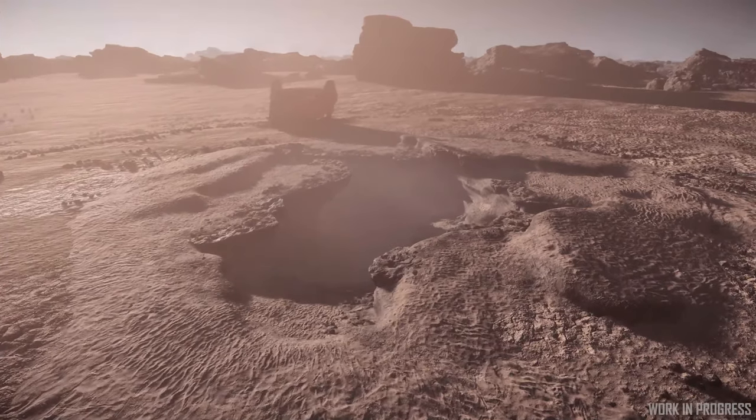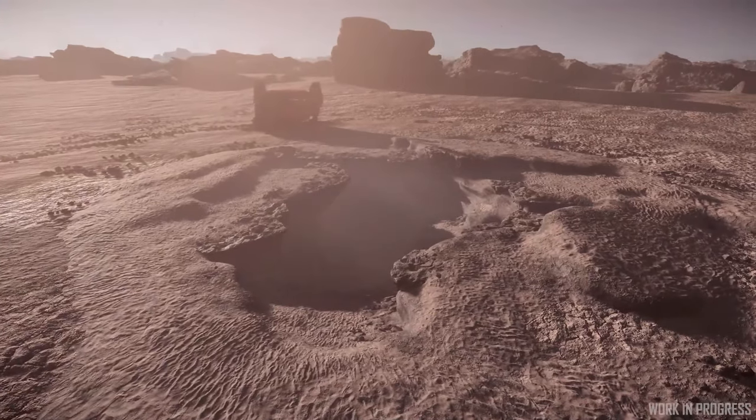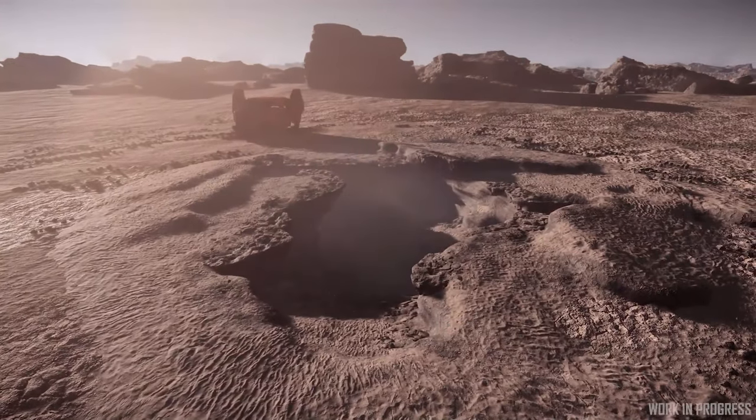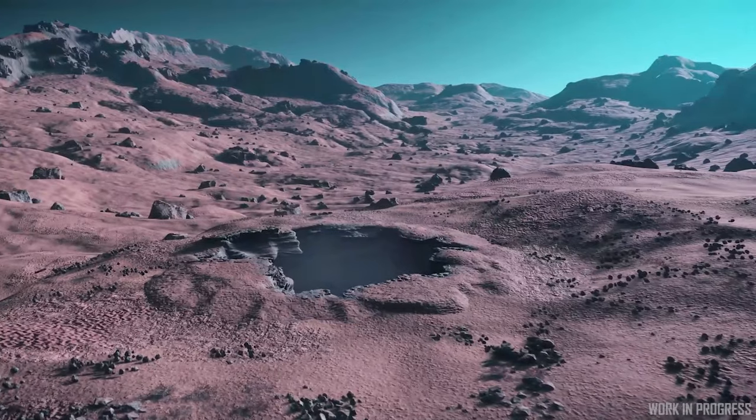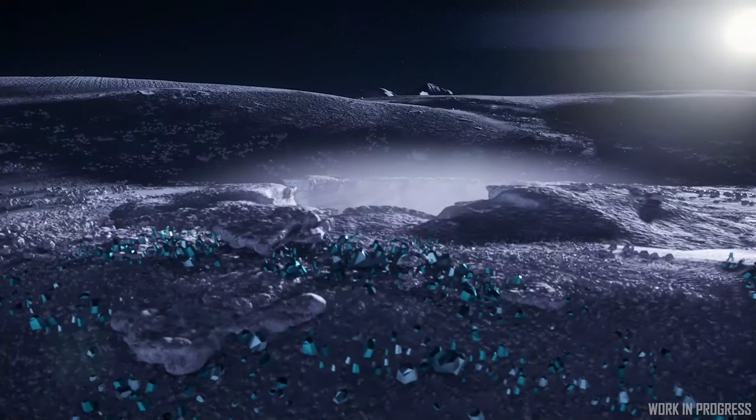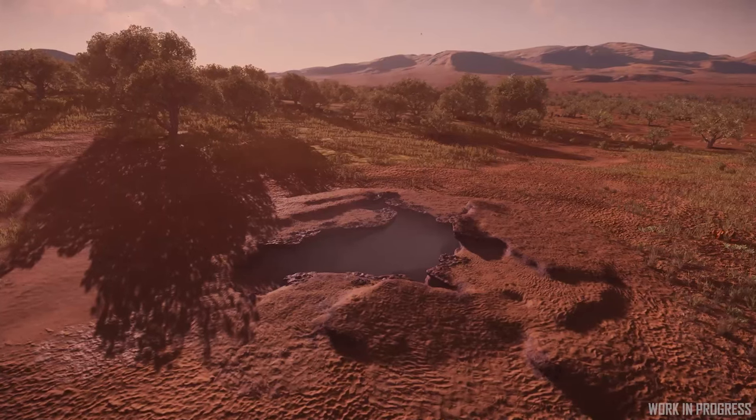For the first release there will be new sand caves on Stanton, which is the prime candidate being a very desert planet, but they will also be going on Magda, Ita, Walla, and Hurston. So we're gonna get CAFs — the same CAFs they've been talking about for like at least six months now. The sand CAFs, the different types of CAFs.